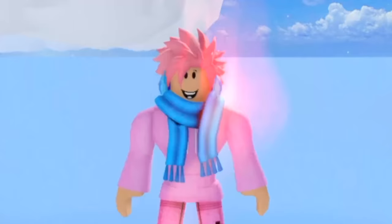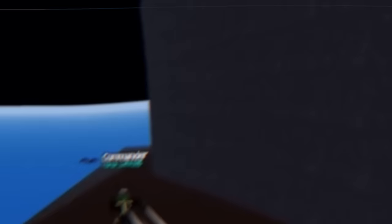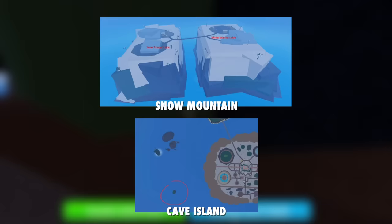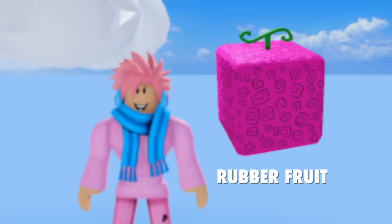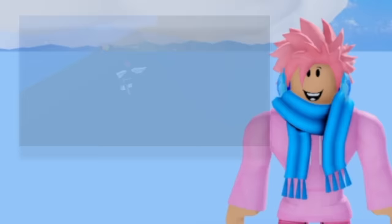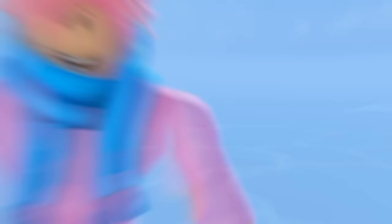Something that new Blox Fruits players definitely did not know about is the Poneglyphs. If you watch One Piece, you might already know what these are. Back around Update 10 to Update 12, the Poneglyphs were large stones with carved letters and symbols added to the game. They were just big cube-shaped rocks, and they were removed in Update 13. To this day, no one knows why they were added or removed. You can find them at Snow Mountain and Cave Island in the Second Sea. Rumors spread that they were a hint about the Awakening for the Rubber fruit, but we never got that. If you look closely at the Poneglyphs, the Gamer Robot symbol was carved on them — a pretty cool easter egg.